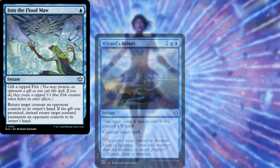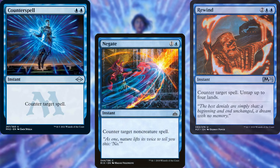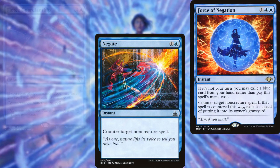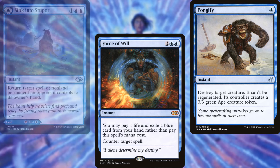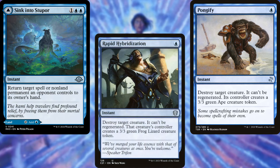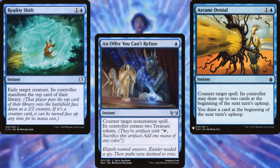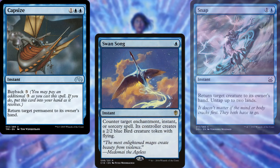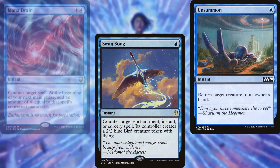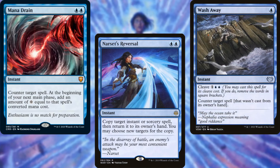Our interaction package consists of Into the Flood Maw, Wizard's Retort, Rewind, Counterspell, Negate, Force of Negation, Fierce Guardianship, Force of Will, Pongify, Sink into Stupor, Rapid Hybridization, Arcane Denial, Reality Shift, An Offer You Can't Refuse, Snap, Capsize, Swansong, Unsummon, Mana Drain, Narset's Reversal, and Wash Away. A good mix of counterspells and spot removal.